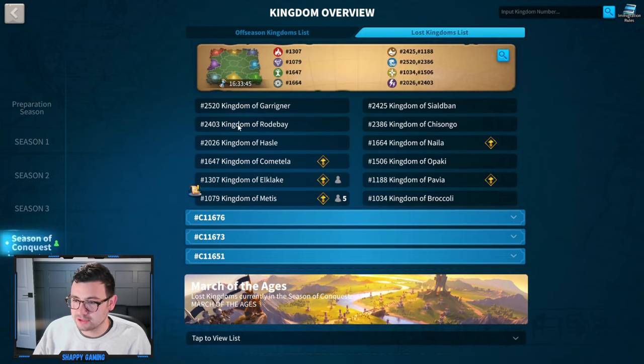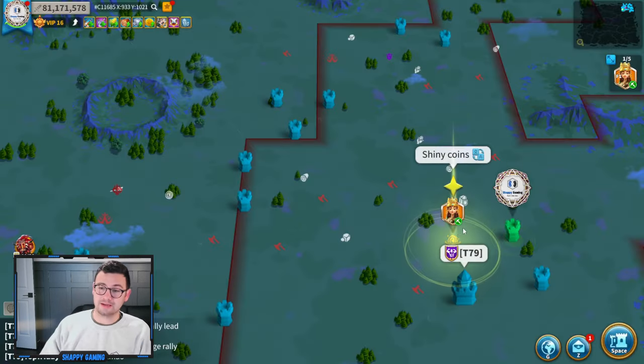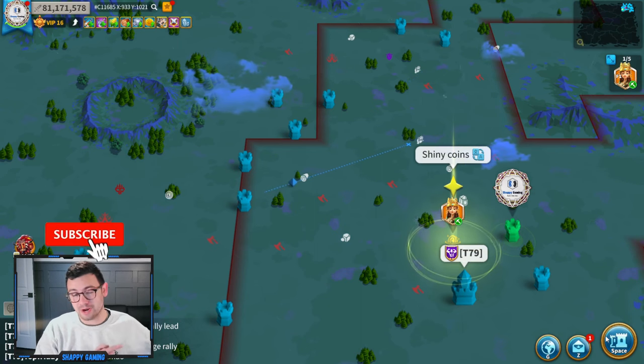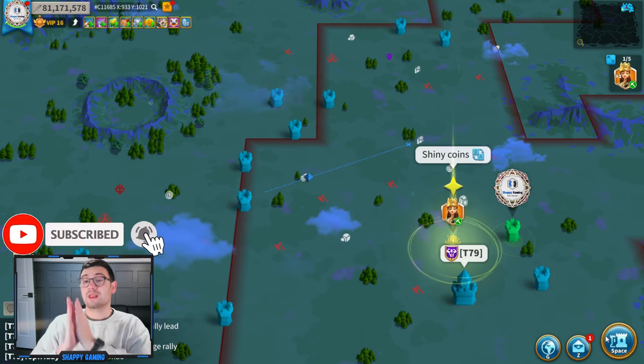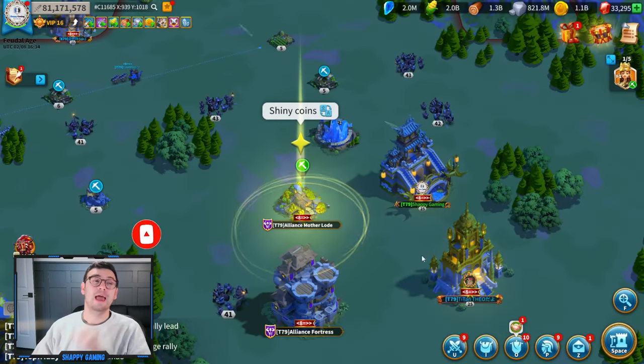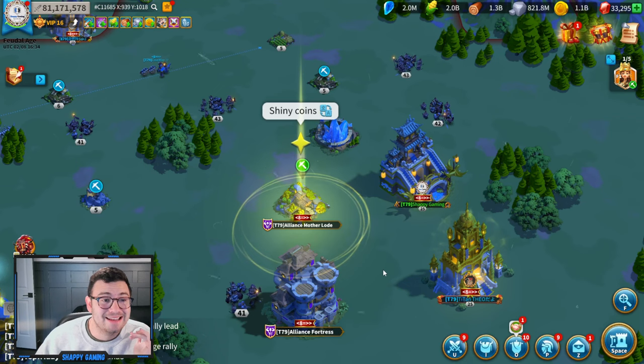To give you guys a little bit of a reference of what the teams are, it's 1079 and 1647 as the two Imperiums versus 1307, 1664, and 1188, so it's going to be an adventure. If you guys haven't already, do hit that Subscribe button, bottom right-hand corner, because I'm going to be streaming and making videos on this KVK.